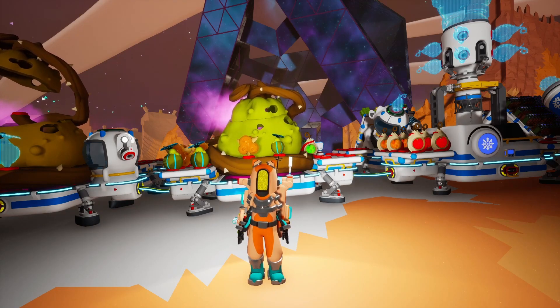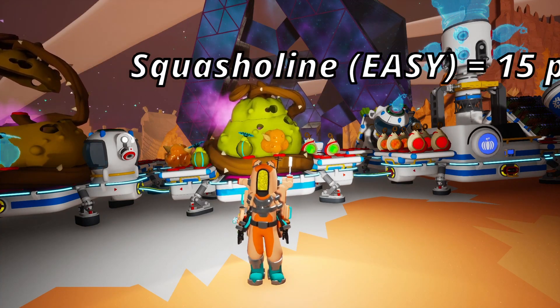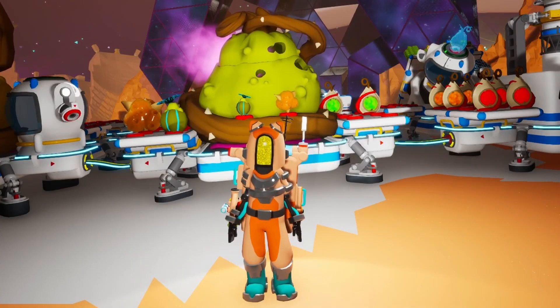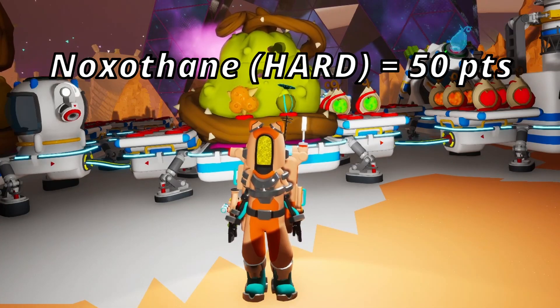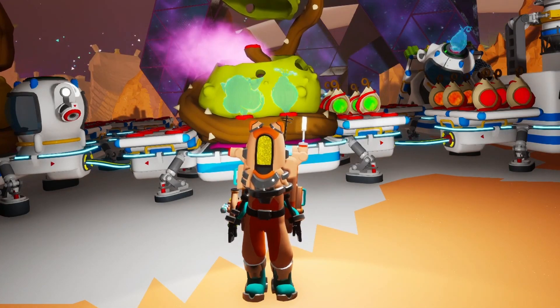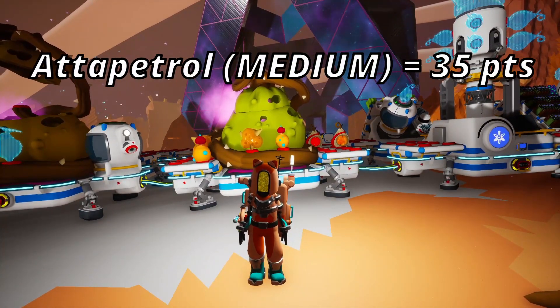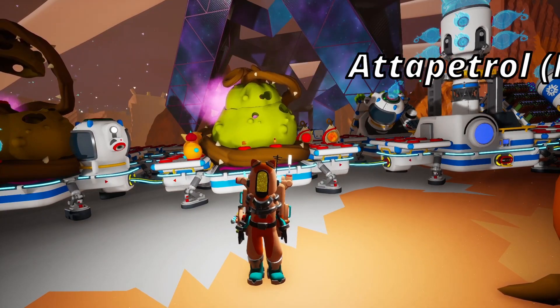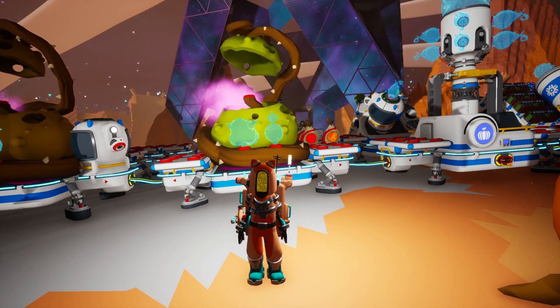Now's the time to pick your strategy. If you're a complete beginner stuck on Silva, just focus on Squasholine. If you're comfortable going to Aatrox's surface and coming face-to-face with a couple of elegant spewflowers, then focus on Noxotain. What if you're in between — not a total beginner, but you don't want to venture too far on Aatrox? Then Atapetrol is for you. This biofuel gives you 35 points, which is more than double the points of Squasholine.